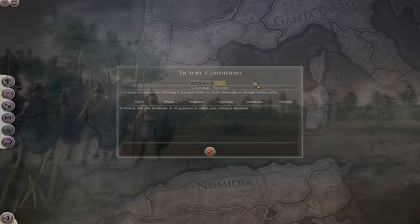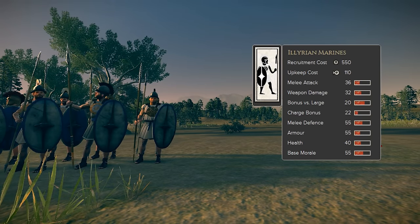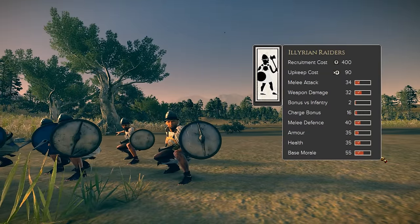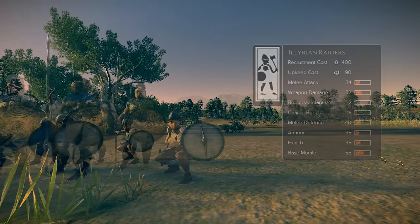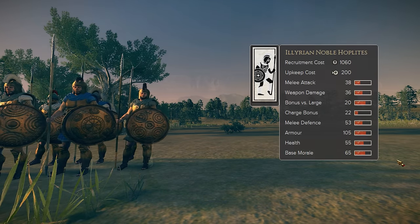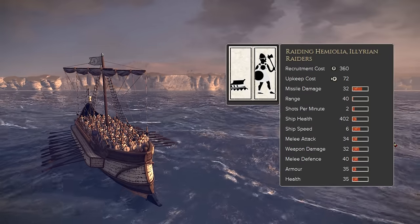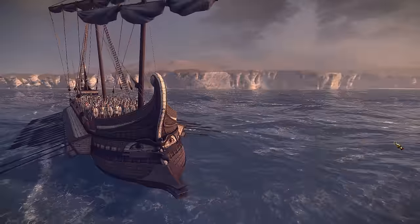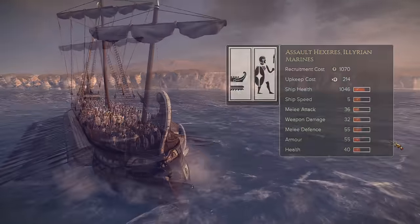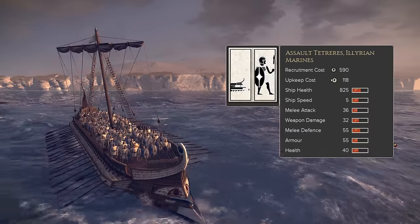There are six new units specific to the RDA: Illyrian Marines, which are highly trained medium-armoured spear infantry; Illyrian Raiders, which are fast-moving, axe-wielding stealth infantry; Illyrian Noble Hoplites, which are well-drilled, very heavily armoured infantry; Raiding Hemiola, a fast boarding craft manned by Illyrian Raiders; Assault Hex-Ares, a huge assault barge manned by Illyrian Raiders; and Assault Tetra-Ares, a large assault barge manned by Illyrian Raiders.